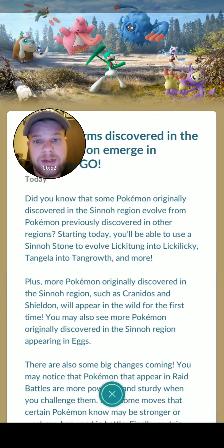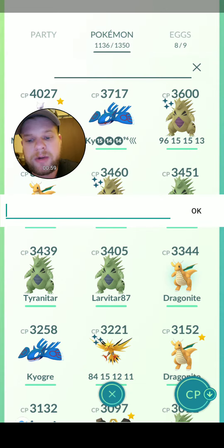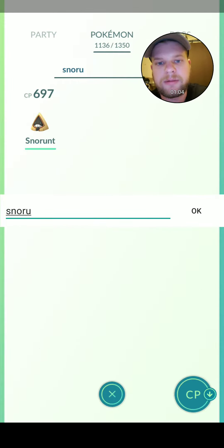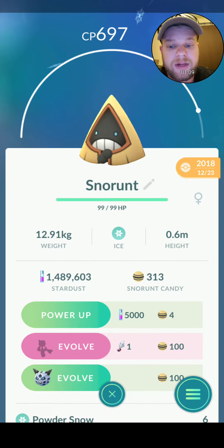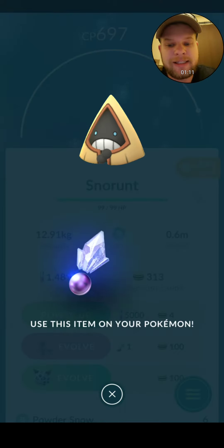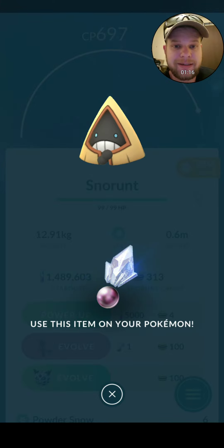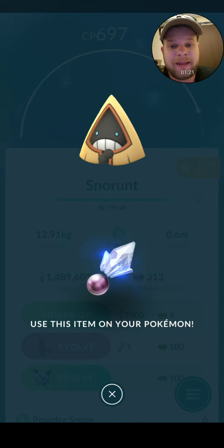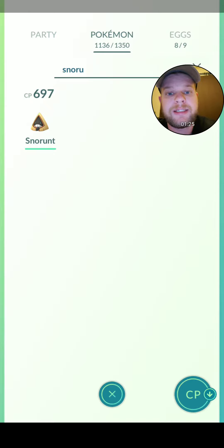I don't know what else they're catching, but let's go look. Let's look at my Snorlax. I can evolve him right now, but I'm saving those Sinnoh stones for Mamoswine. Yep, Snorlax can evolve right now.